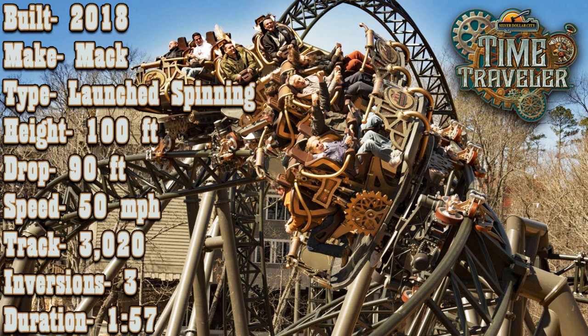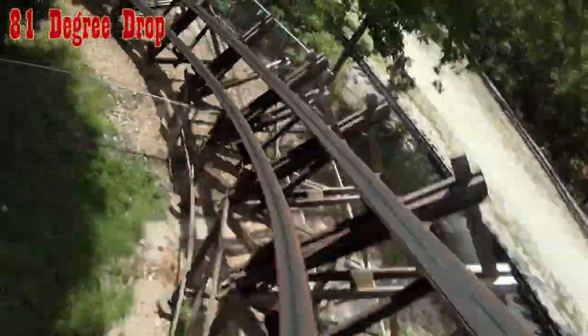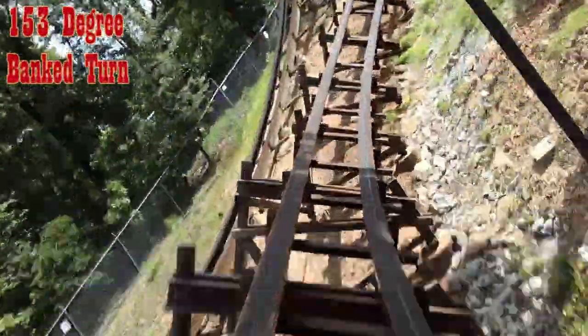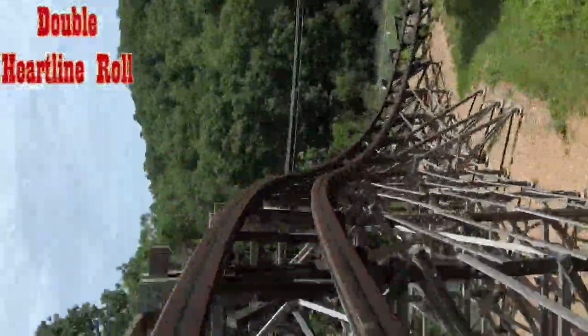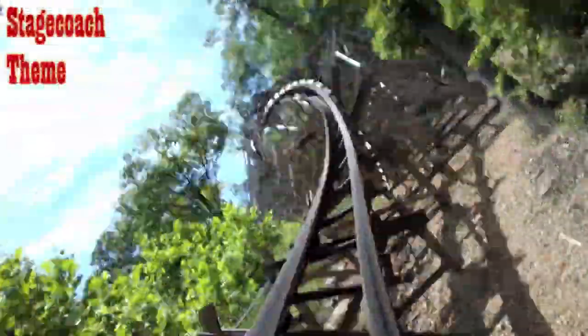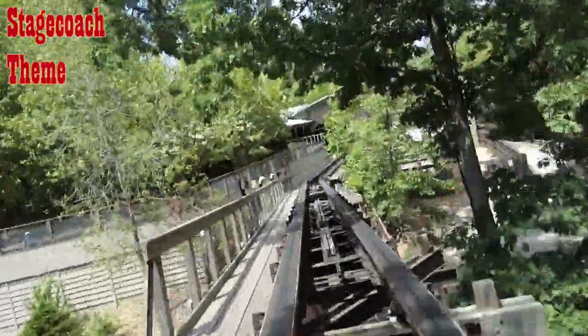Both rides are very different, though they have slight similarities in stats with the inversions, track length, and overall ride time. Where they differ most is in the theme and elements. Outlaw Run features a huge 81-degree drop — one of the steepest on any wooden roller coaster. Its first inversion is a 150-degree highly overbanked turn, followed by a double up, a double down, and its awesome wave turn. Its signature elements and final two inversions are the double heartline rolls, which are arguably the best part of the ride. Outlaw Run features a western stagecoach theme — the station is meant to look like a stagecoach depot, and your job as the rider is to protect the stagecoach from the outlaws.